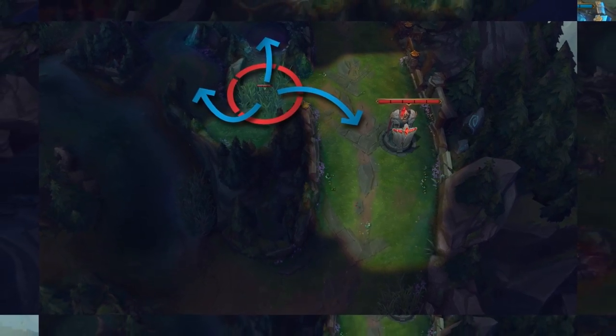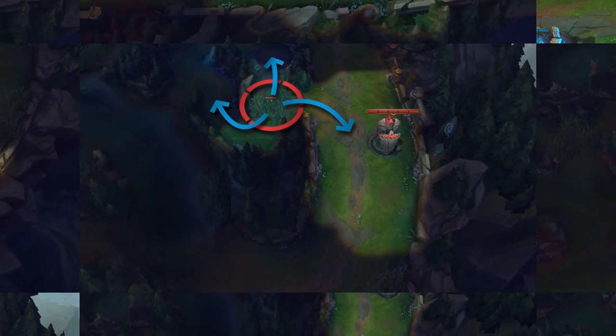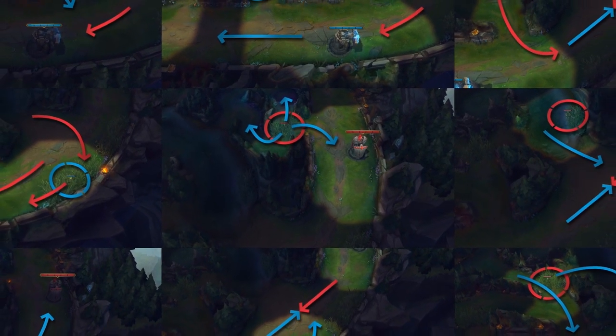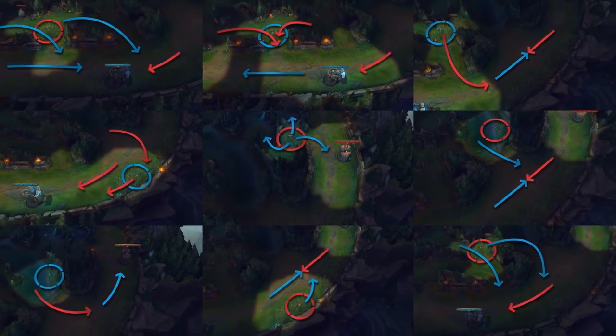When you understand what each ward is for, you'll find yourself warding with a purpose rather than warding in a random spot just because your totem is up. If you're not a support, then you only have a few wards to go around, so it's important that you use them wisely.